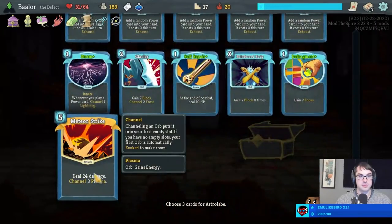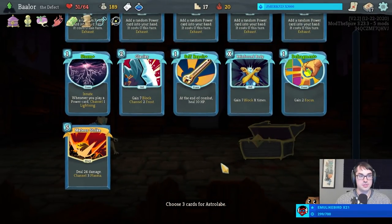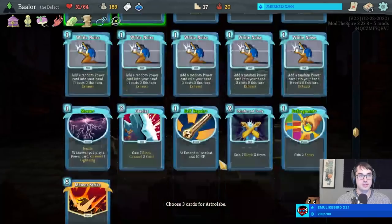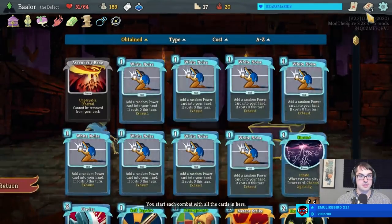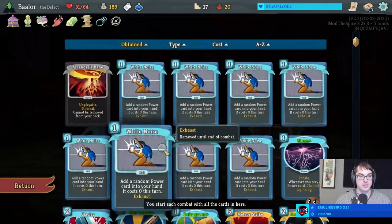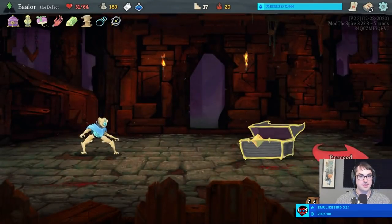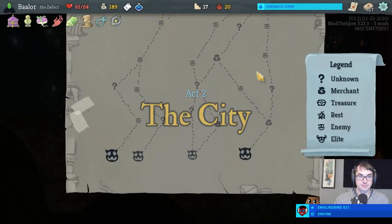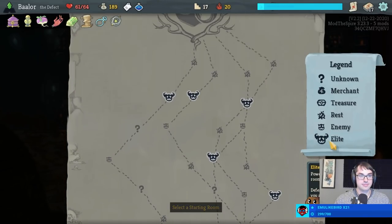We lose none of these three upgraded powers, so it's either Meteor Strike, Glacier, or Reinforced Body. It really hurts to lose the Reinforced Body with the Strike Dummy, but I want to keep the Glacier. Look at that — we get an Electro Plus and a Force Field Plus for block, as well as a stinky Reprogram that we won't want to use. But these two are excellent finds and a very good use of our transforms. Wonderful.